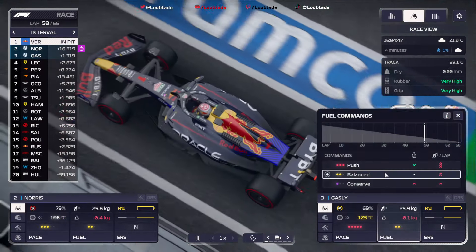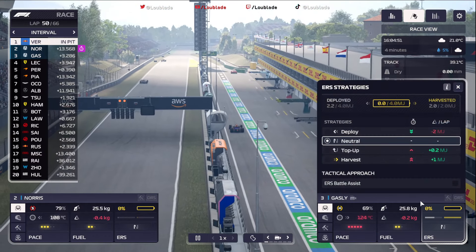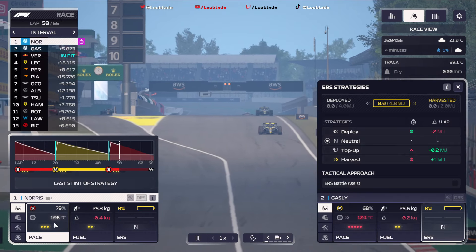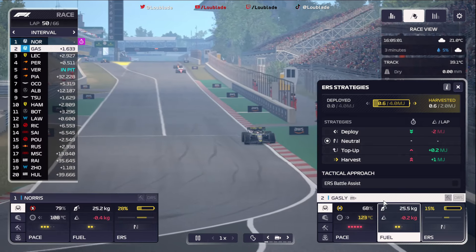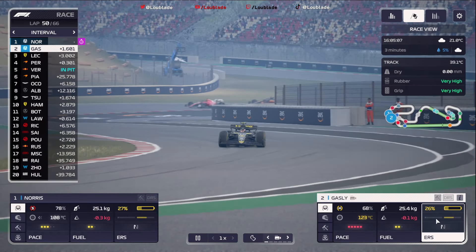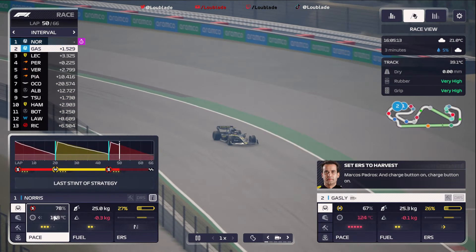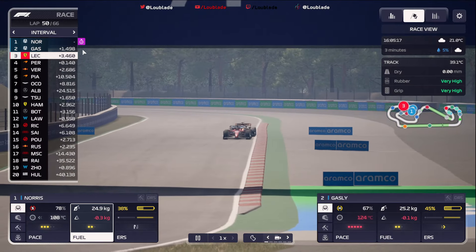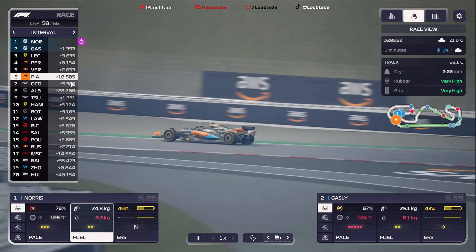Max Verstappen is into the pit lane, onto a set of soft compound tyres. Pierre Gasly coming down the start-finish straight — Lando Norris is now in the lead of the Circuit de Catalunya, the Spanish Grand Prix, and he's put distance between himself and Max Verstappen. Pierre Gasly will just have to charge up his battery a little bit. Lap 50, 16 laps to go — it's Norris from Gasly, Leclerc in P3 but has got to pit again. We've then got Perez and Verstappen in P5, Piastri P6, then Ocon, Albon, Tsunoda, and Hamilton. Verstappen's got the best tyres; Lando's got track position.